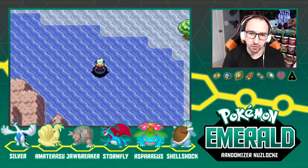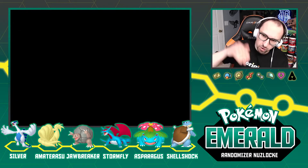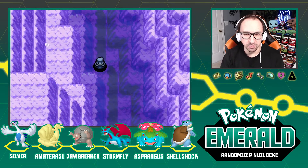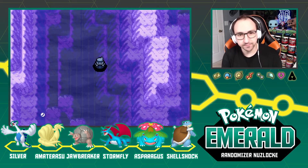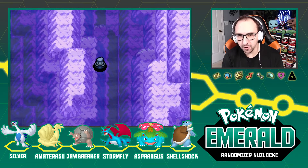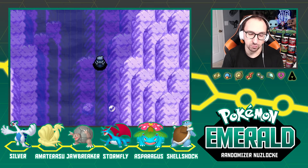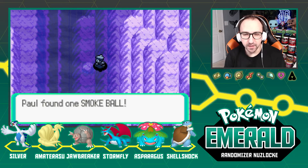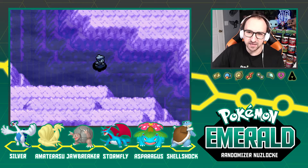Now we've got Dive at our disposal. We dive underneath the water and just surf under the ocean — I love this area, the music is great, it's so soothing. There are a lot of trainers we could still take on above the water as well, and in Ruby/Alpha Sapphire there are actually trainers underneath the water too, but not in this game. No trainers underwater — we just need to find the right way to go.